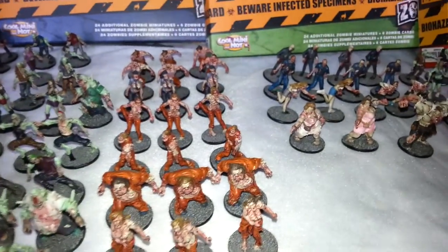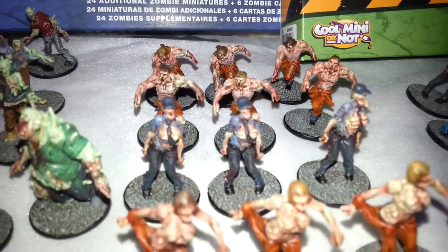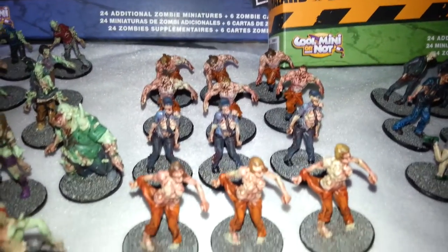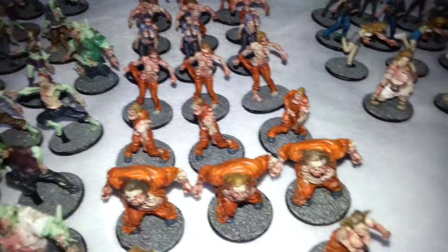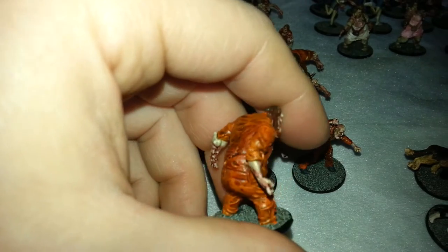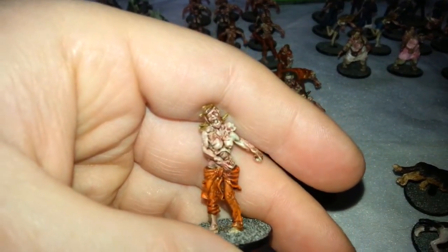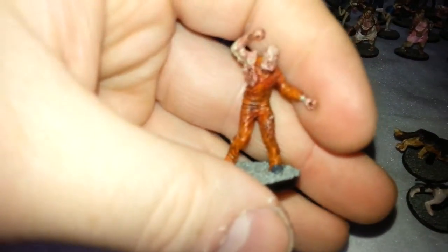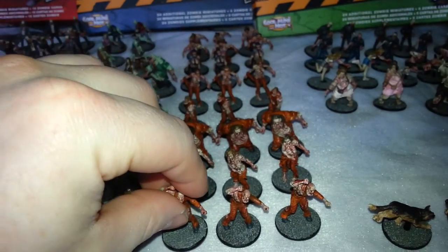Moving swiftly on to the Angry Zombies, which are the Berserkers. The ones at the back here are the normal sculpts — you've got the runners, two sets of runners. You've got the walkers; the way he's painted these ones, he's painted them up like prison guards. Some female walkers and some male walkers. Here are the exclusive sculpts — we've got the fatties, a female walker, and a male walker.